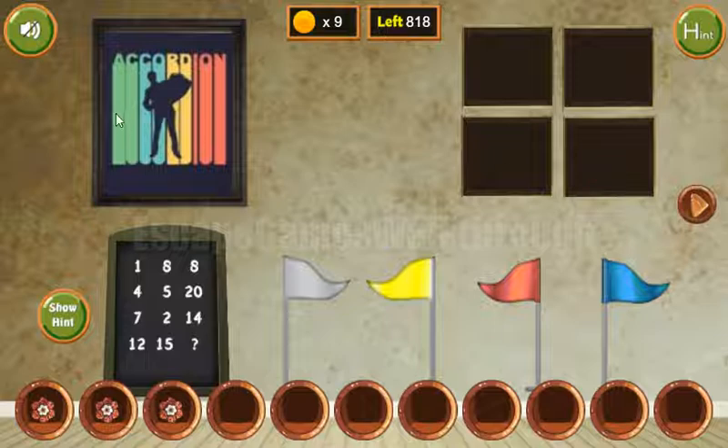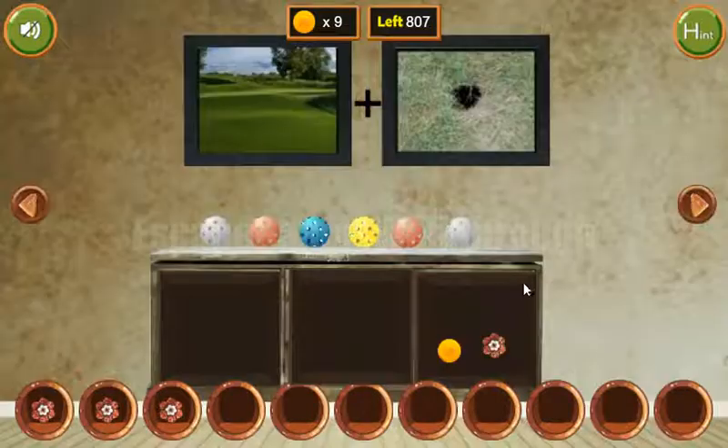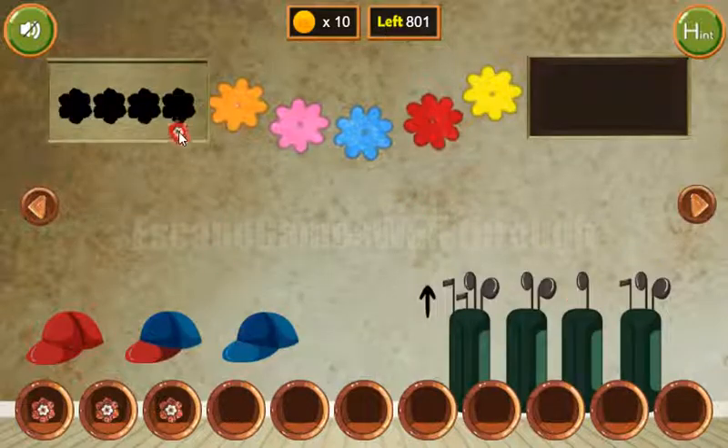The next hint is these colored stripes: two green, two blue, two yellow, and three red. So we enter two green, two blue, two yellow, and three red. Now we've got the last coin and the last flower, so let's get the key and finally escape.